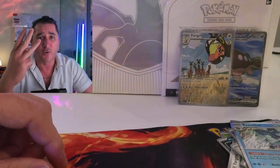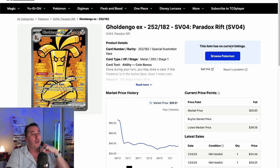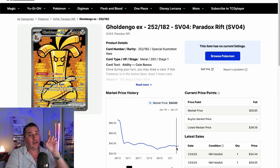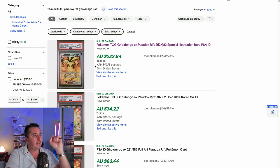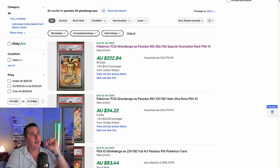Let's quickly look at the three top chase cards from Paradox Rift before we hit these four blister packs. We have the Gold Ingo — this is the third most valuable card in Paradox Rift. Currently selling raw at about $34–$35 on TCG Player. In a PSA 10, we've got a sale of $222 Australian, which is about $140–$150 American. So that's the third most valuable card in Paradox Rift.